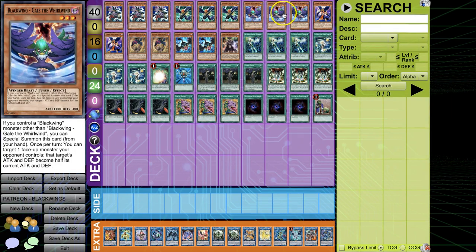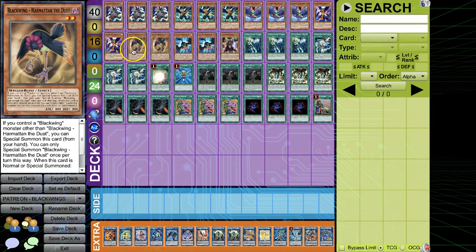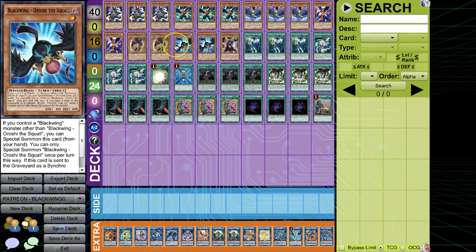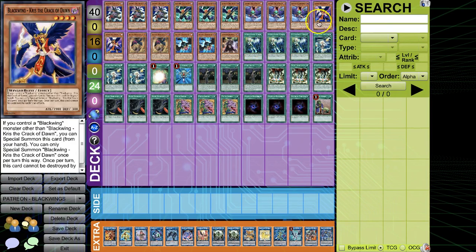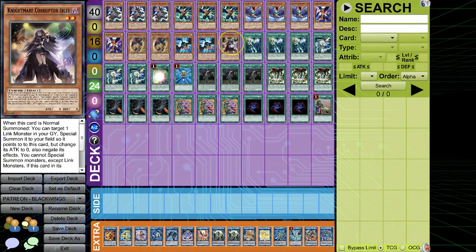And then there are three two-ofs: Cris the Crocodile, Harmratin the Dust, and Orochi the Squall. I play each of these at two because they are hard once per turns, so you can only use one per turn. If you draw one, it's a free summon on board. If you happen to draw two, it's just an easy discard outlet with the Nightmares. Iblee is also included because it just helps you enable so many things with the Mermaid. Those are all free summons — more than enough monsters you need.